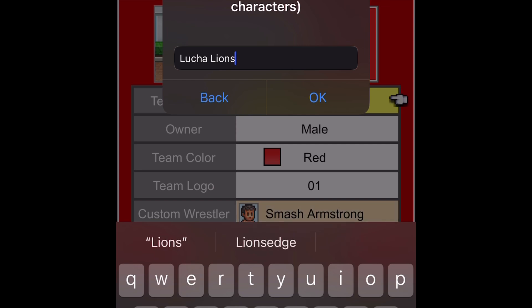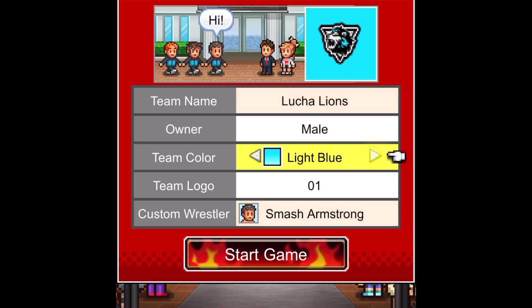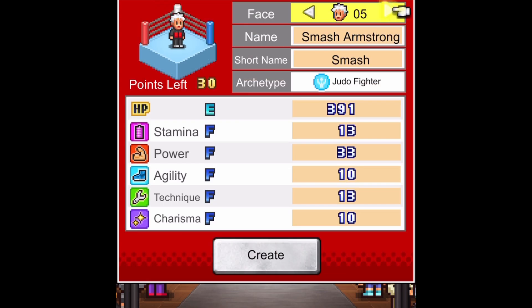This game starts out with you picking a team name for your gym of wrestlers, complete with a color scheme and logo selection. There aren't many options, but there are enough that you can feel like it's your gym. You'll then be able to customize your first wrestler, editing their looks, their gender, and more importantly, their wrestling style. There are many different wrestling styles to choose from initially, and even more to unlock as you progress through the game.